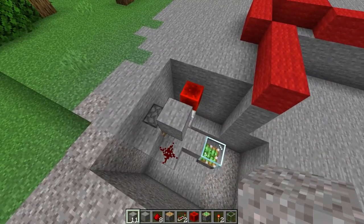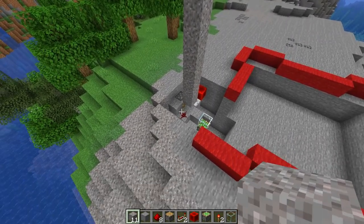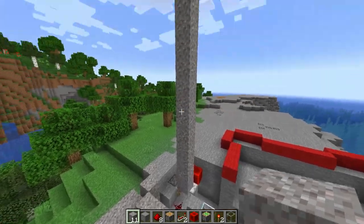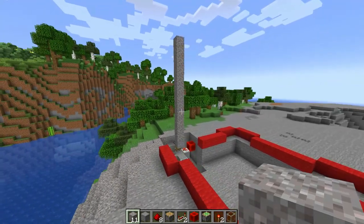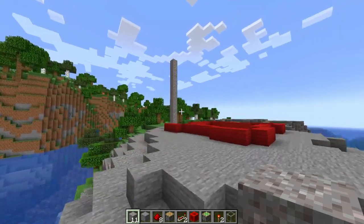Now that we've got it in the ground, we can push the gravel up to 12 blocks — the piston push limit is 12. So now we've got 12 blocks of gravel. Holy cow, that's a lot of gravel. How are we going to hide that? This is supposed to be a hidden castle.